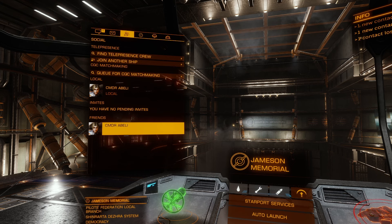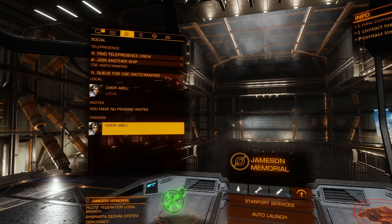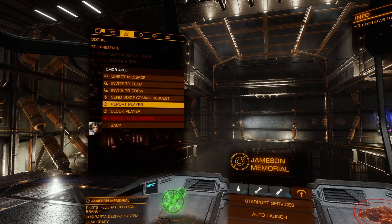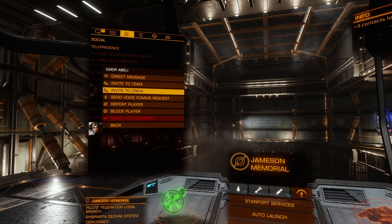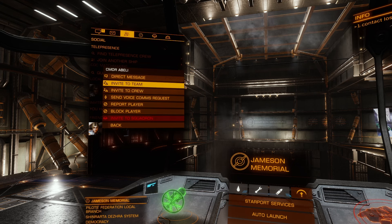From there you can see where they're located. I'll skip the local section and go straight to the friends section. The purpose of this video is physically present interactions. I want Abelie to be on my ship physically, not telepresence. 'Invite to crew' is multi-crew — it allows them to teleport to your ship no matter where they are in the galaxy as a digital representation. The opposite option is 'invite to team,' which is what we're covering here.